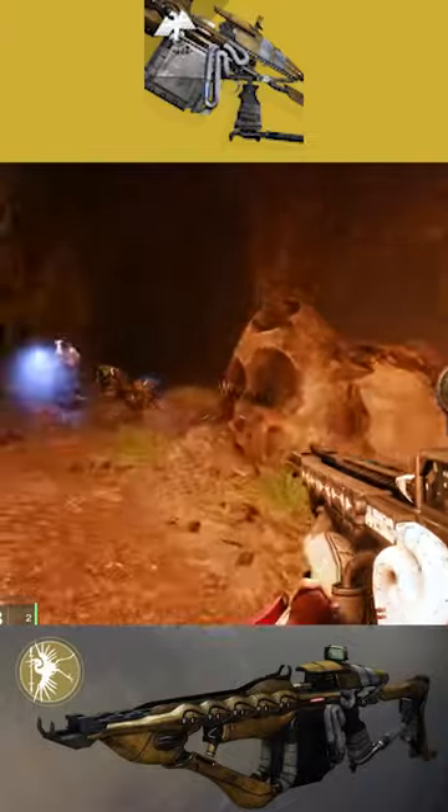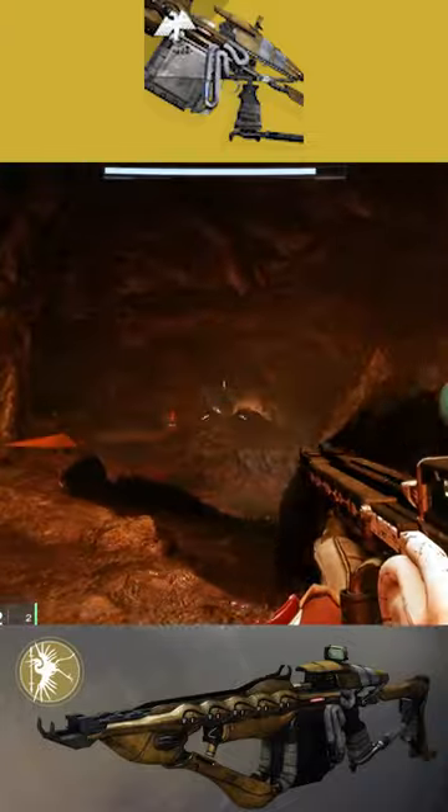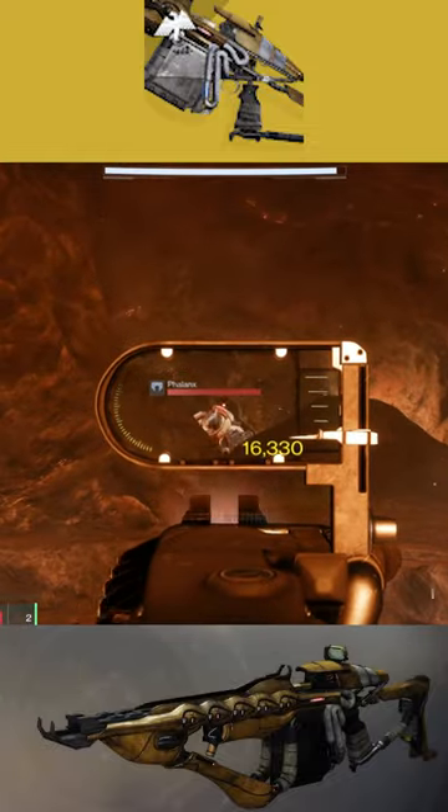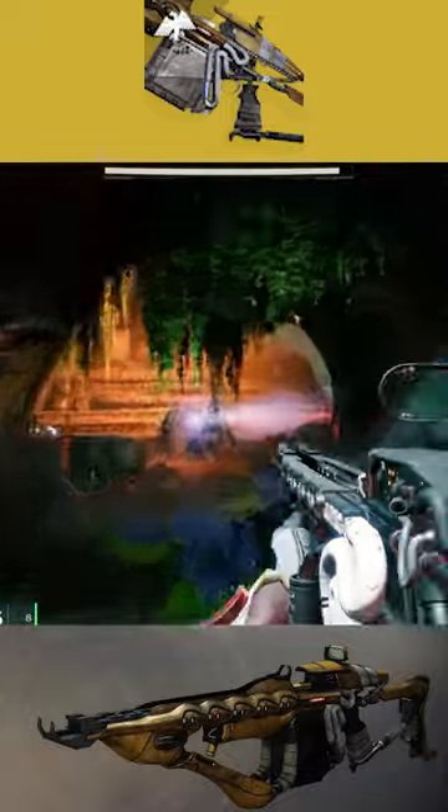The exotic perk on the weapon allows it to deal massive damage to enemy shields. It's also worth noting this perk has shield piercing built in, allowing it to disrupt barrier champions.